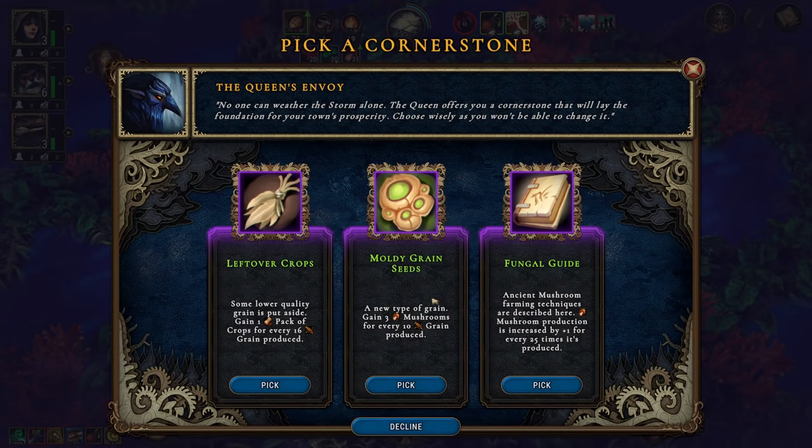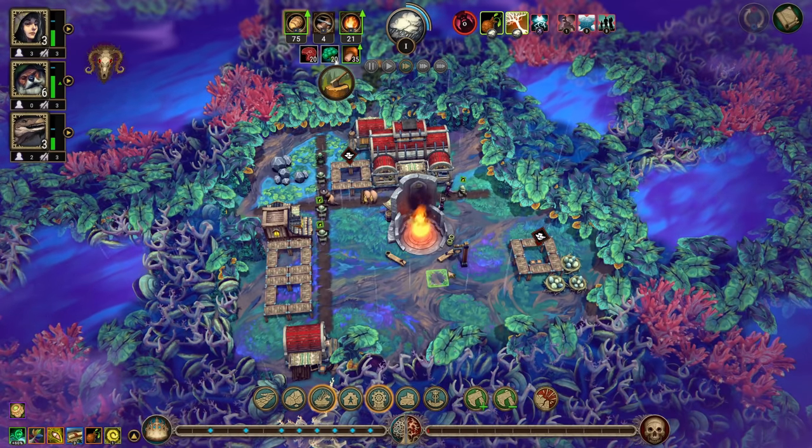Cornerstone: pink and three mushrooms for every 10 grain produced — that is very, very nice. Being a pack of crops for every 16 grain produced. Those are all very nice. Let's do that, get some mushrooms going.